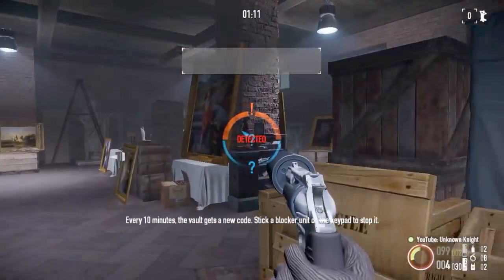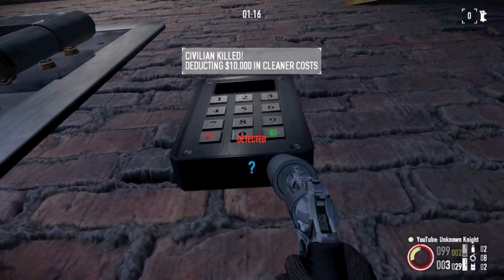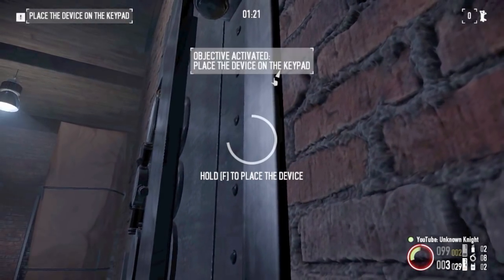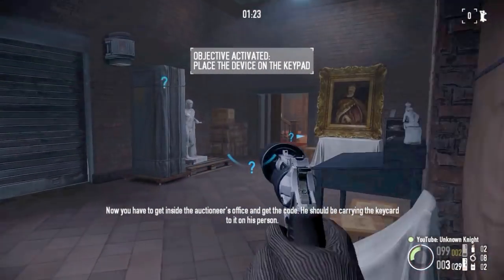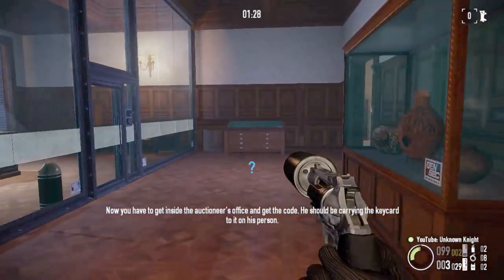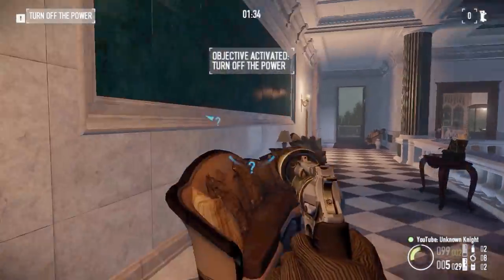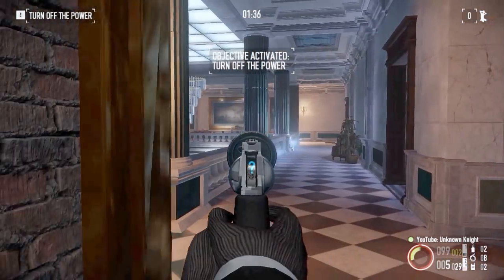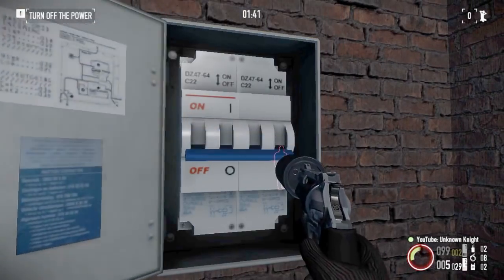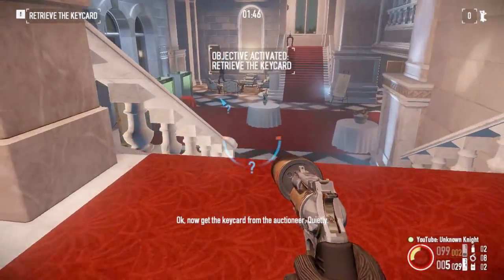Every ten minutes the vault gets a new code. Stick a blocker unit on the keypad to stop it. Now you have to get inside the auctioneer's office and get the code. He should be carrying the keycard to it on his person. Watch the code. Maybe if you cut the power nearby, he'll come to investigate what's going on. Now get the keycard from the auctioneer. Quietly.